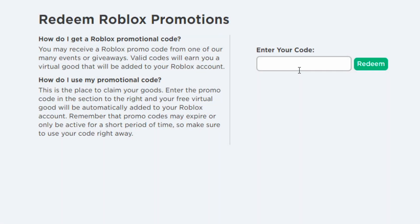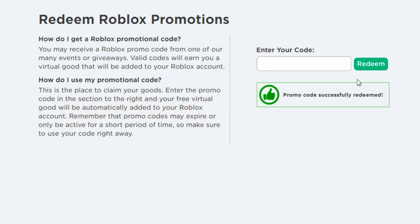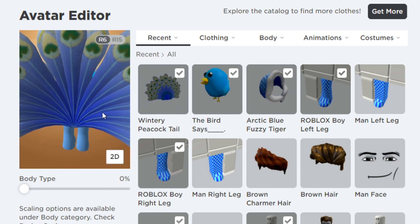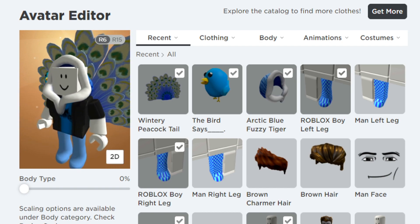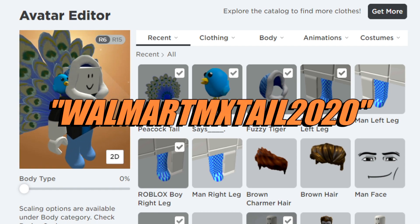The next few promo codes are actually going to be expiring soon, so I really recommend you enter them quickly — once they're gone, they're not coming back. The next one is WalmartMXtail2020, spelled exactly like that. Click redeem and it says promo code successfully redeemed. It's a wintery peacock tail — it's pretty big and it really stands out. Make sure you go enter this right now because it will be expiring soon.